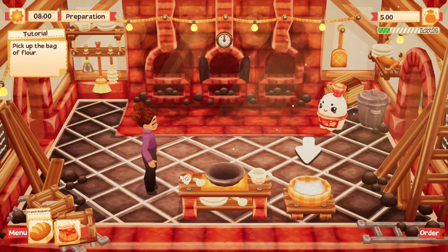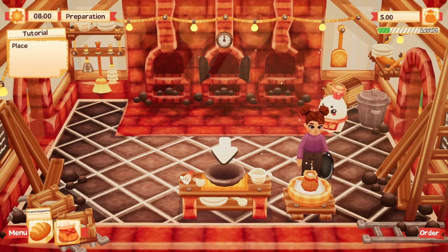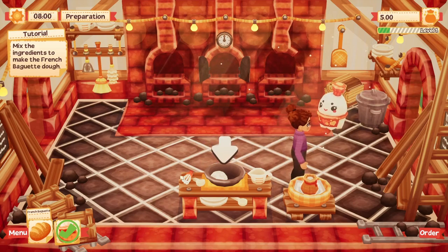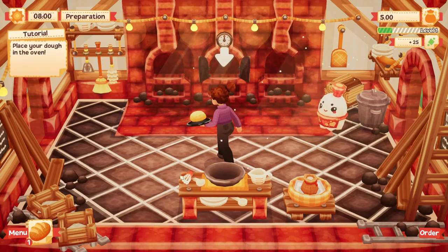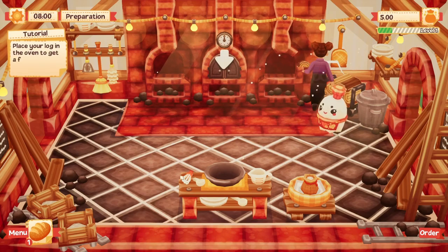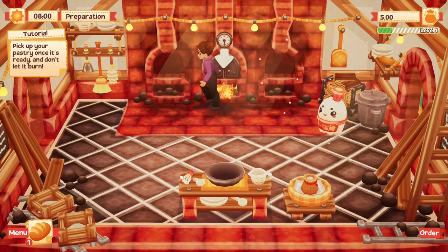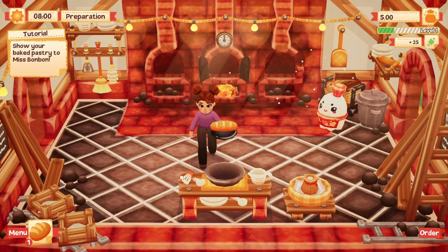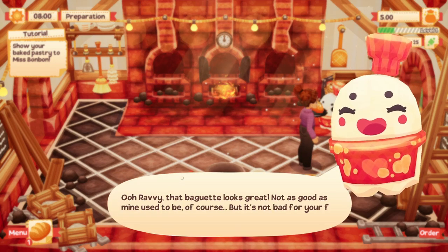I pressed number one which selected the French baguette down in the lower left corner. Getting some flour, putting it in the bowl — still doing all of this with WASD. Mix ingredients — yep, spacebar is my interact key. Pick up some firewood. And there we go. There's a little clock over the oven — looks like a burn timer. I've seen that in a lot of cooking games; you can't ignore things for too long.